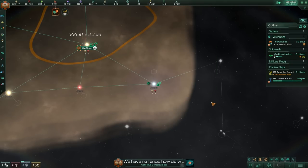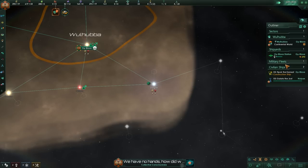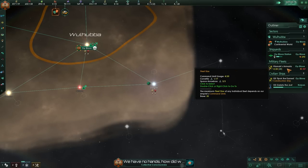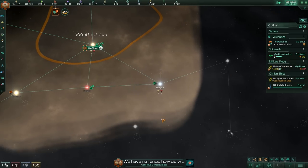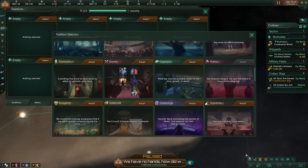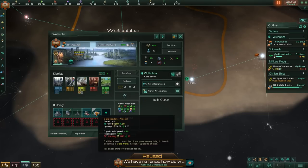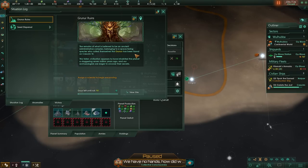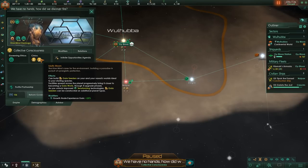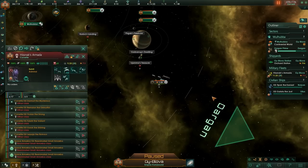Our main priority right now is to get as many ships on the field as possible — we need to hit at least 700 to 800 fleet power because we're going to go Tajanki hunting. We're also going to completely ignore the new MDT traditions and just go for good old Supremacy because we need more firepower. And wouldn't you know it, we went Gaia seeders and got the Granora as our precursors — just wonderful.